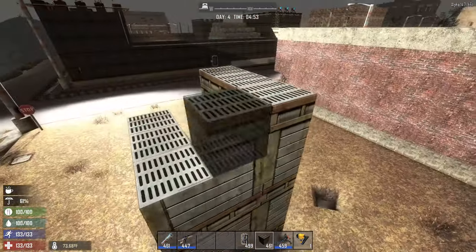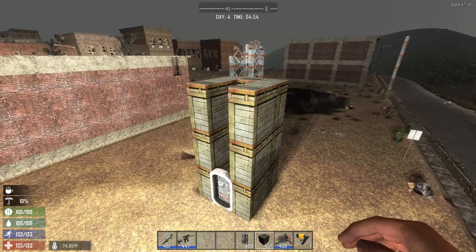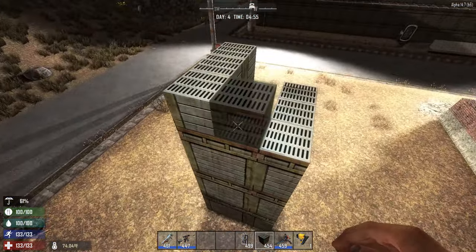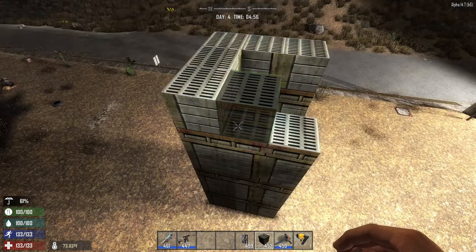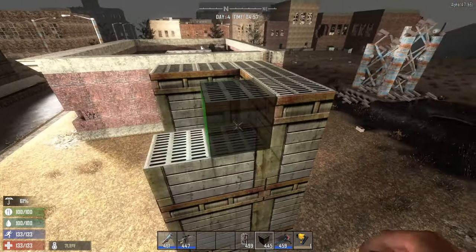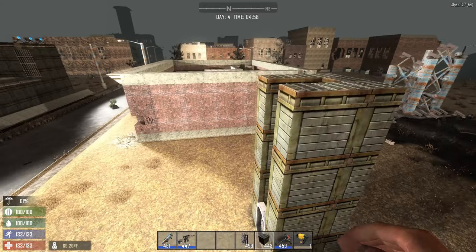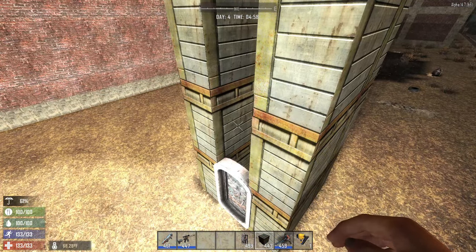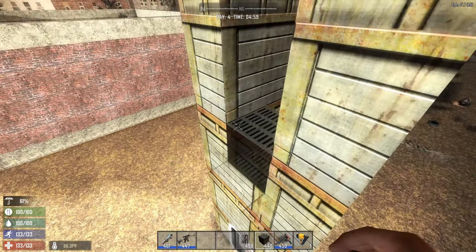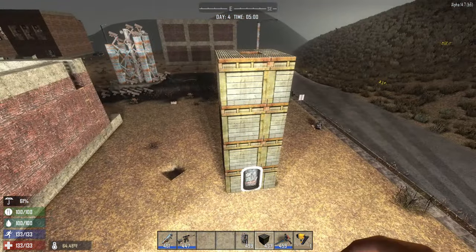As you can see we are getting pretty high now. I feel like I want to go up at least a couple more levels of blocks because we really want height to our advantage — the further away we are from a zombie horde, especially when they can climb on each other's backs and bodies, the better. Now I'm feeling like this is a pretty good size. We also need to fill up the front right here, or else we have a very obvious way into the base.